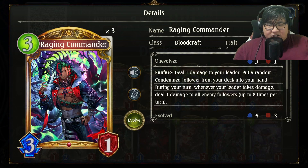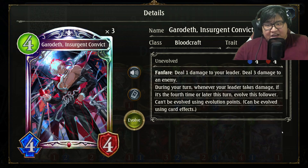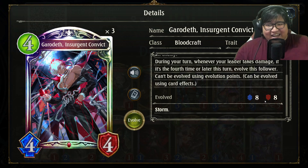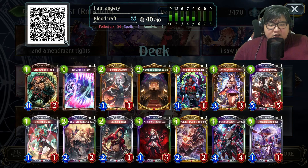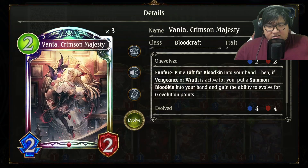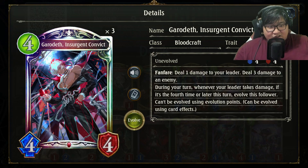Raging Commander is able to clear your entire opponent's board no problem. The biggest new addition is of course the condemned legendary Garodeth Insurgent Convict, who deals 3 off the rip on Fanfare. Then if you proc 4 self-pings in one turn it becomes an 8-8 storm — that's 11 damage for 4 playpoints, and it's much more easy to proc than you would think at first glance. You can use the 0 cost token spell from Valneric, you can also use the 0 cost token spell from Vania, and I think you'll be surprised at how often Garodeth can come online on like turn 6.